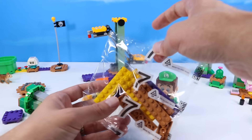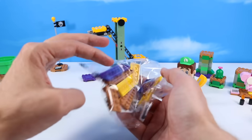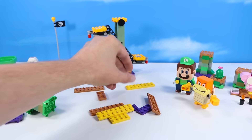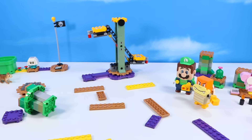Now we can continue on and finish up bag seven. The final bag is actually just some pieces to increase your starter course — we've got various paths of brick road, sand, and poison swamp. Let's build up a starter course and see what we can do.